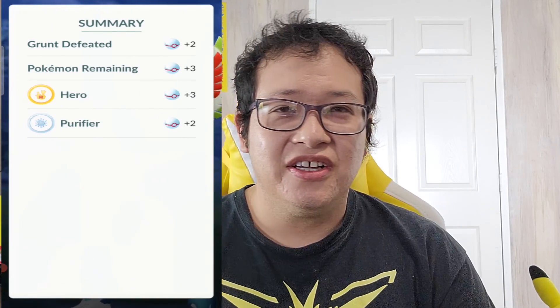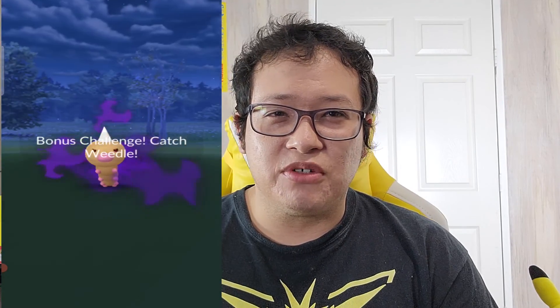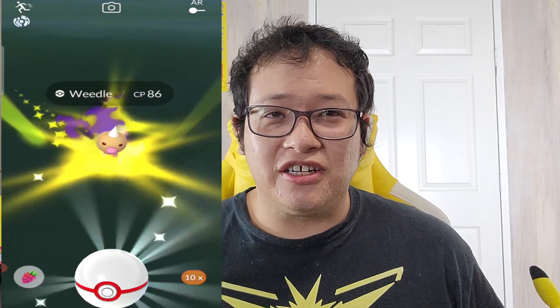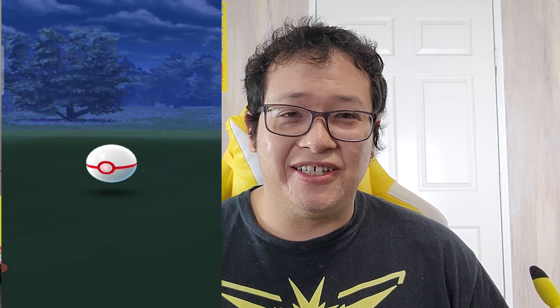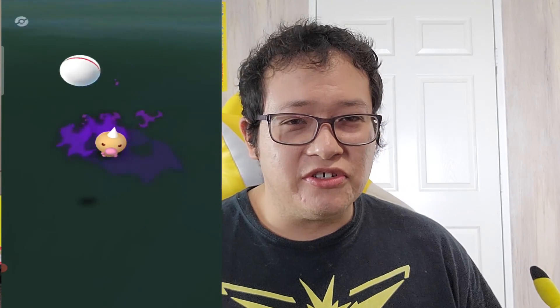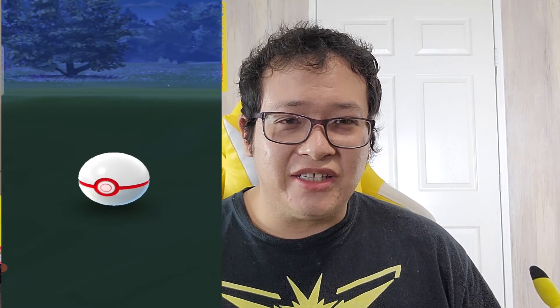I used an Elite Charge TM for my Charizard — I believe it's Blast Burn or Fire Blast, something like that. Basically what that does is a really quick move that does a ton of damage. It's an Elite TM, and in order to get an Elite TM you have to go to a community event, buy it through the community day box, or if you're lucky enough, through special research. I've gotten them in the past at holiday events.